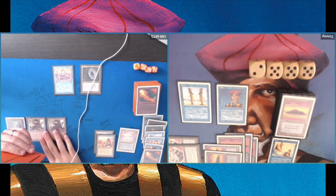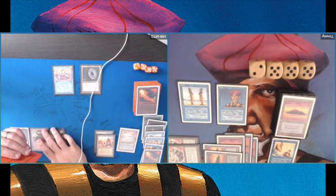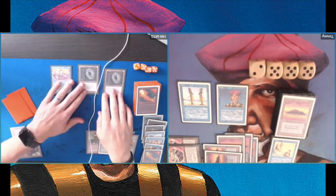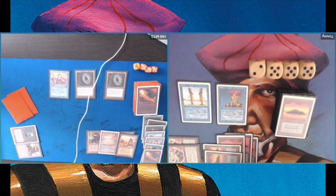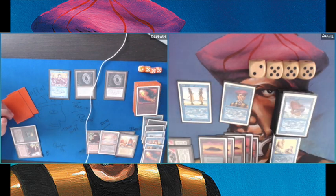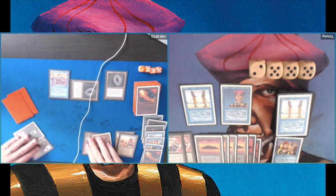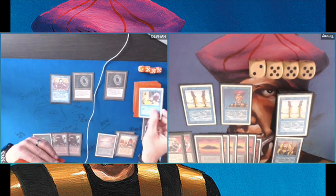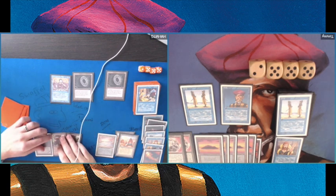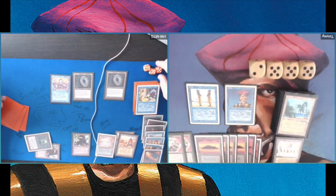And look at that Red Elemental Blast — it looks so powerful. I'm playing a Mono Blue deck and I have Blue Elemental Blast in my sideboard, but I just assumed he wouldn't play any Red Elemental Blast not being a main red color. Well played. At least I get to ping him. And there's that lovely Pirate Ship — it's probably never going to see play, but there he goes. I love to cast Pirate Ship but it's very difficult to cast and even harder to keep on the board.